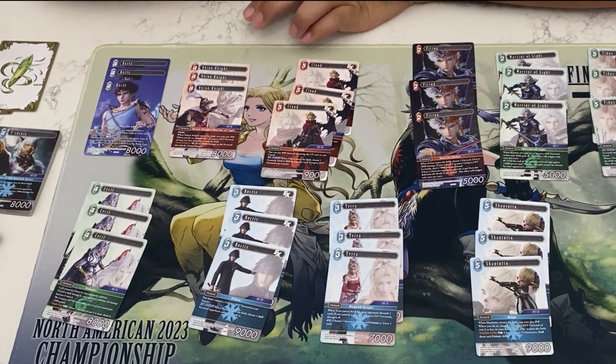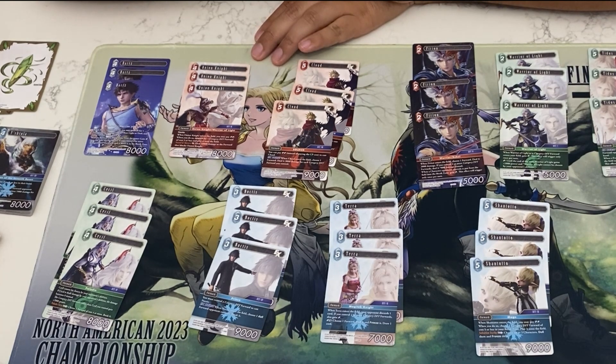Next up we have the Onion Knight. It has haste, and at the cost of two crystals on entry, you can search for a category DFF forward that's three cost or less and bring it onto the field — pretty decent, it pulls the majority of the cards here. It also has a special where you can deal 10k to a forward that's blocking Onion Knight.